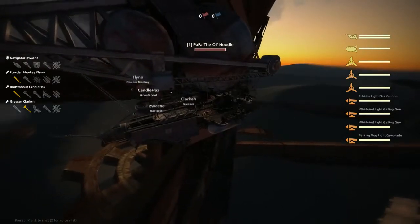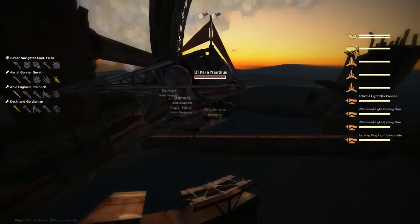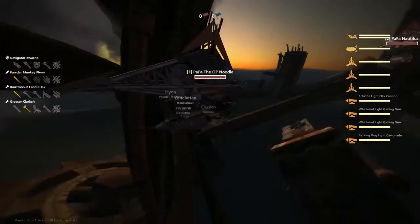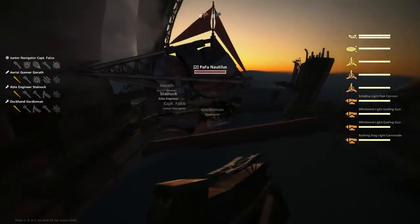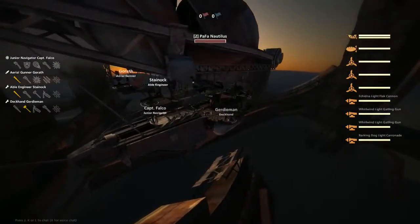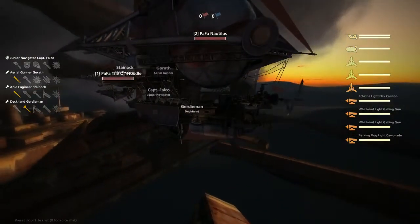That's what I would expect for a ship on this map. Using long-range weapons on this map is kind of suicide. So that's on the Old Noodle. On the Nautilus, we've got a Gatling Flak Gatling Caronade — exactly the same, they've just switched the position of the Gatling and Caronade.